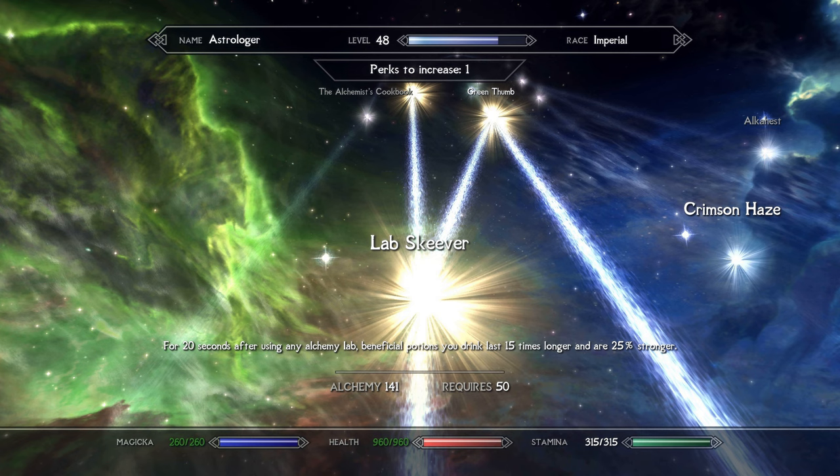I generally would take Fortify Destruction, Regenerate Health, and Resist Magic potions, though Fortify Block was a literal lifesaver early in the game when block skill was low.